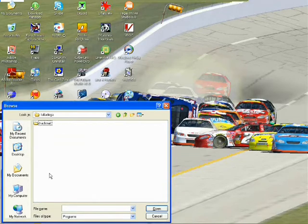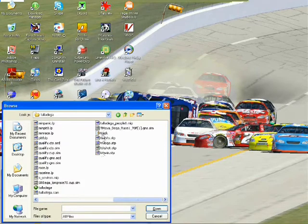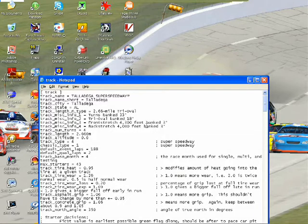I'll just use Talladega here. You want to change the Files of Type to All Files, and you want to look for your track INI file. Go ahead and open that up, and once you have your INI file open, the line you want to change is the Chassis Type line.